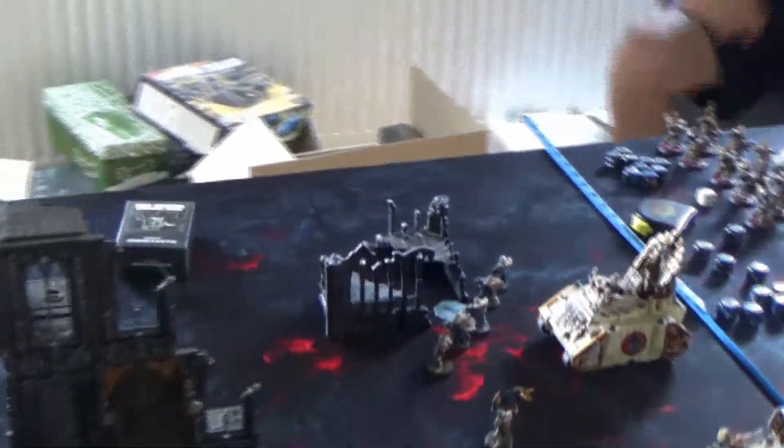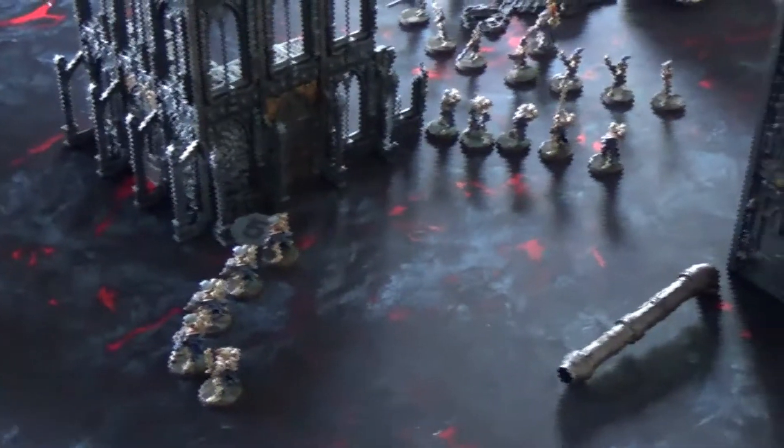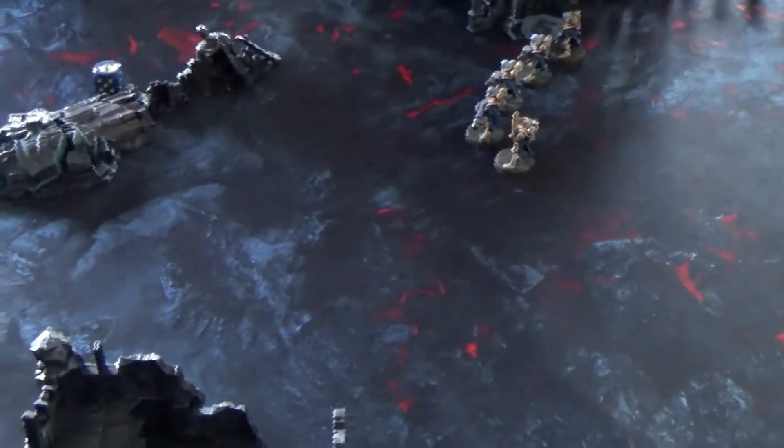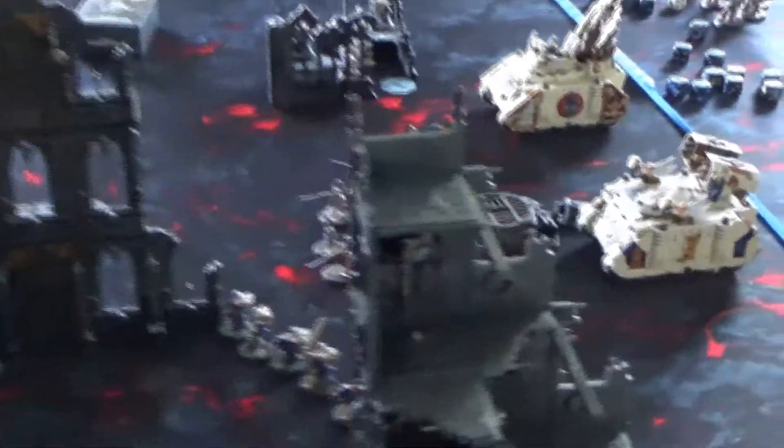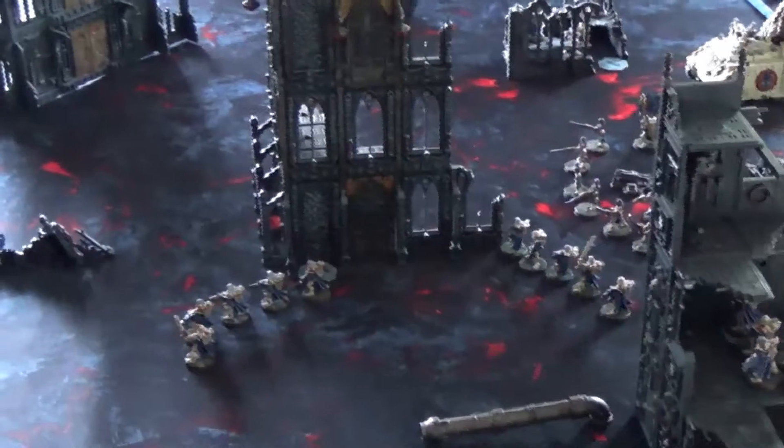We roll for initiative — it's a 1, so turn 1 goes to the Sisters of Battle. At the end of turn 1 for the Sisters, I advanced the Dominions to get in range and obliterated the cultists that were there, also winning a miracle dice. I scored 3 points from objectives: the middle one, the one nearby, and the one in my deployment zone — 4 points total this turn.